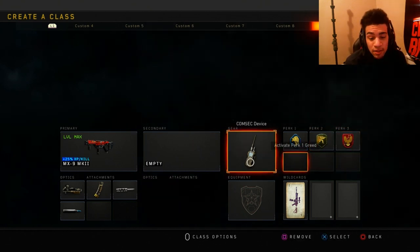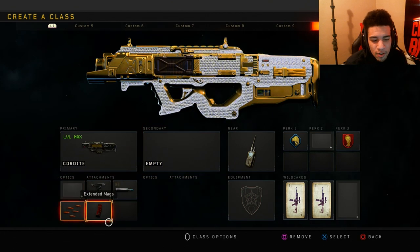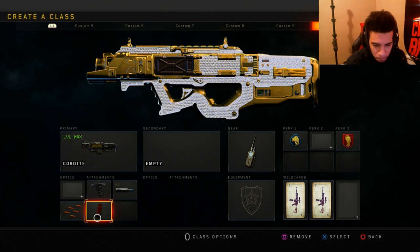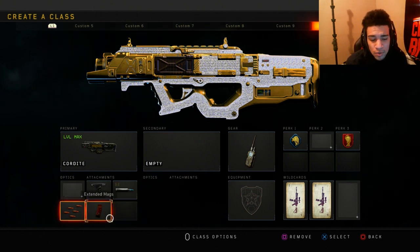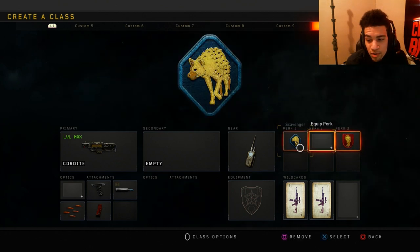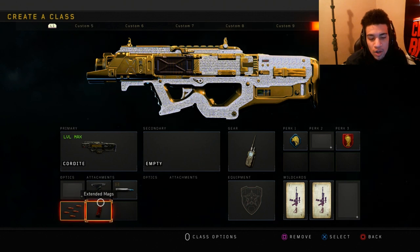Next class is the Cordite. I used to have Belt Fed on this class but I removed it, because you can shoot longer with Extended Mags versus Belt Fed, you can reload faster instead of waiting for the gun to cool down, and you also get more perks. So I like to run Grip, FMJ, Rapid Fire, and Extended Mags.